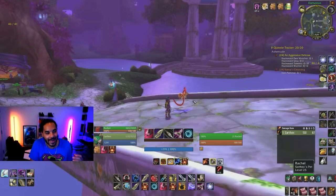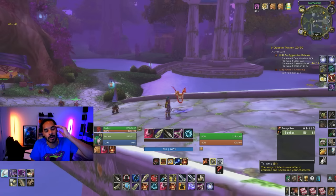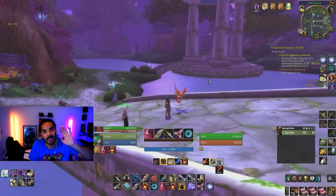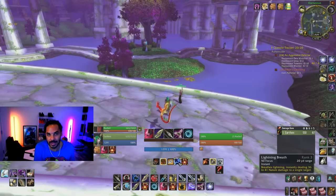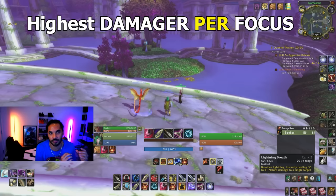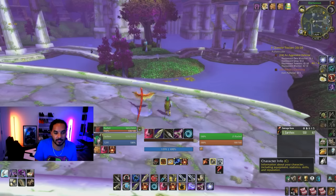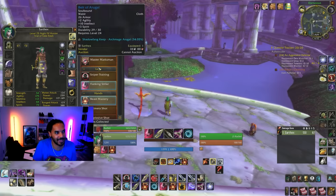Why is wind serpent the best pet if you're going to be using a pet for the entirety of the raid? Mainly it's because of the second boss and the ability lightning breath. Not only does it have the highest damage per focus — it costs 50 focus, the most expensive pet ability in the game — but it's also the most damage-per-focus ability available. Second, we aren't always using the kill command rune.